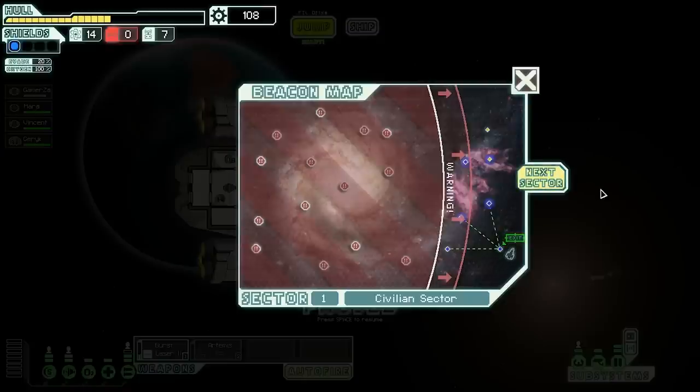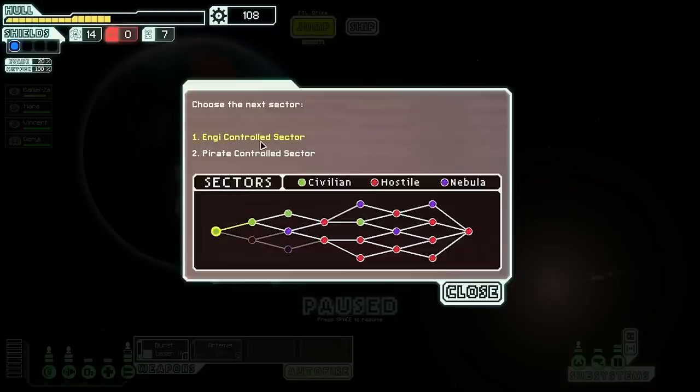We're back in Faster Than Light heading into sector 2. For the long-range jump, we can choose an NG controlled sector or a pirate controlled sector. NG might be a little easier since they're more peaceful than pirates. Looking at the map, it looks like there are about eight sectors total. I'm going to go with the NG controlled sector since it's a civilian sector and we're just starting out.